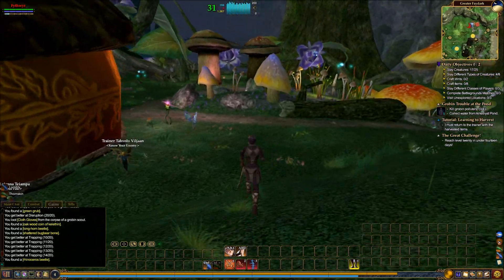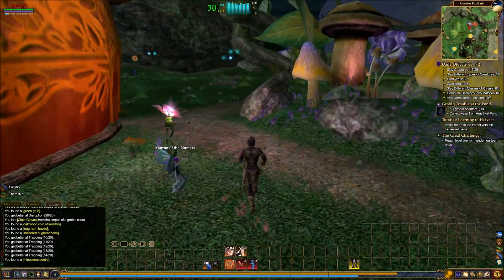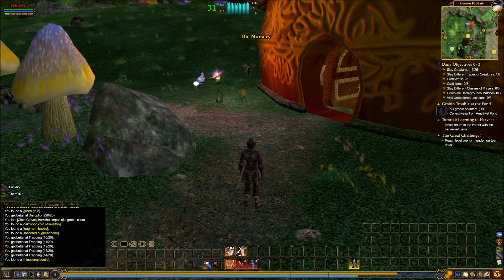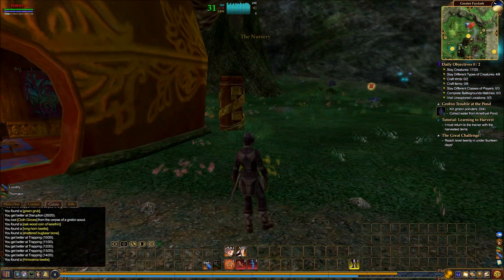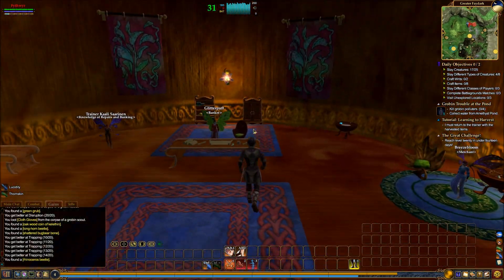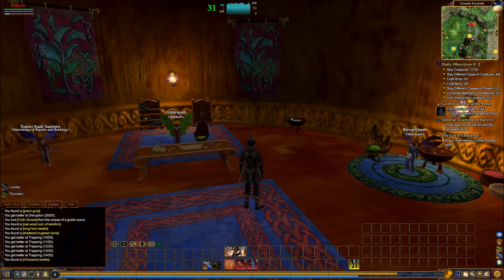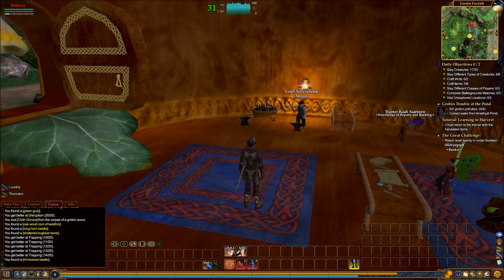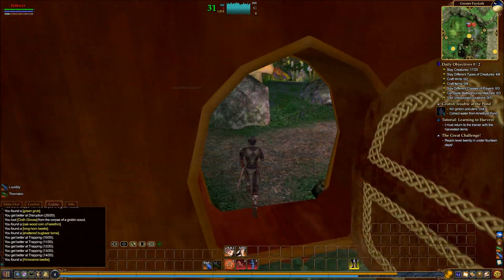Now, this is the little hut that we started out in front of. Over here there's a mailbox. In here there's a banker, somebody you can buy bags from, and there's a mender for repairs — which you really won't need to do at this level. You only take gear damage when you die.